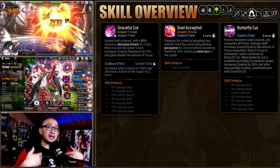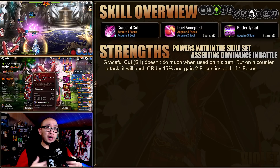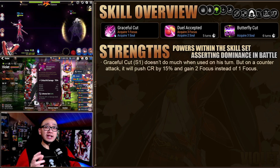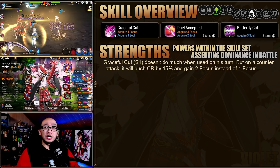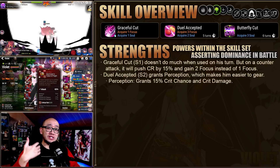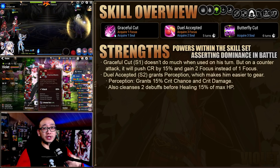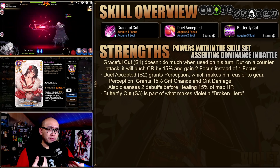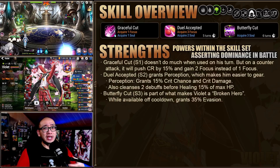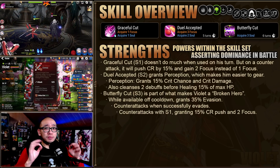So now that we know his kit, let's talk about the strengths within it. The S1 alone doesn't do much when used on his turn, but on a dual attack or a counterattack, it will push the CR by 15% and gain 2 focus, which is actually pretty huge. The S2 grants Perception, which makes him easier to gear because Perception grants 15% crit chance and crit damage. The S2 also cleanses 2 debuffs before giving him a little heal. The S3 is the skill that makes Violet such a broken hero — when the skill is off cooldown, he gets an extra 35% evasion, a counterattack upon evading, then gets the bonus from the S1.